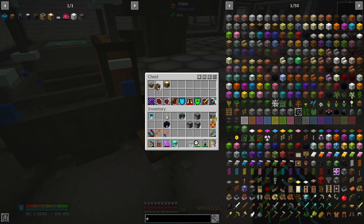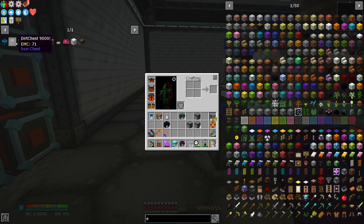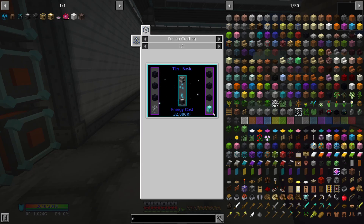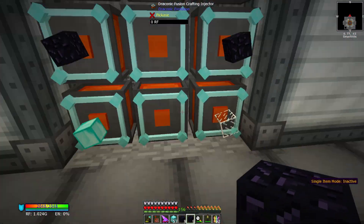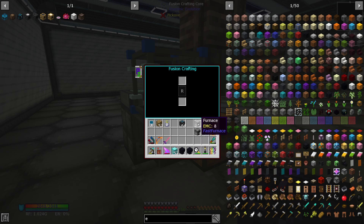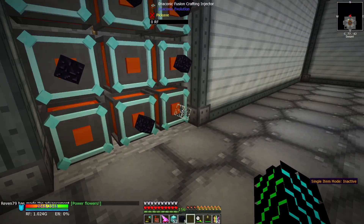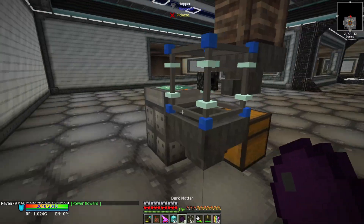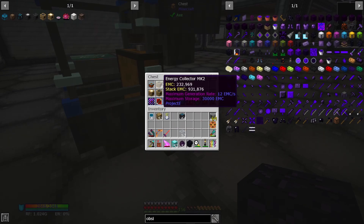We have our Mark Twos. I did make an extra Mark Two and an extra Mark One, just so that once we actually get the transmutation tablet, we can toss those guys in there and won't have to make them anymore. The next thing we need is the anti-matter relays — that's just obsidian, glass, and diamond. We'll make six Mark Ones first, then upgrade five of them to Mark Twos using dark matter instead of diamond.